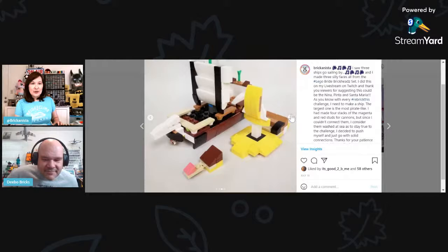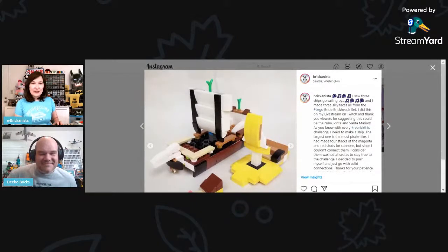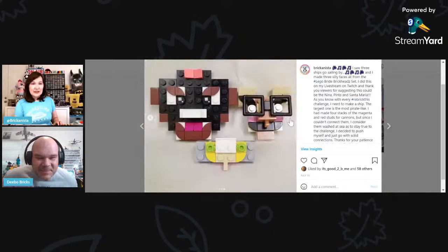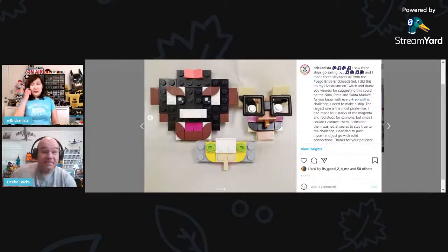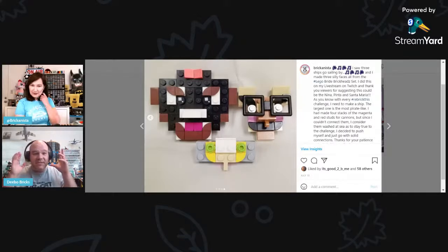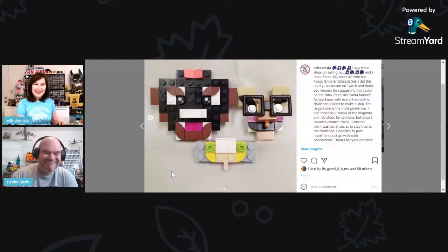Joel said this could be the Niña, Pinta, and Santa María — so I'm claiming that. There's the little Pinta, the Niña, and the Santa María. Then I had leftovers for goofy faces, and this is where Debo has influenced me — starting to build faces out of things. The leftover faces look so good, especially the one on the left — kind of a bull face, with ring shapes around the nose. This entry was from the Bride set.